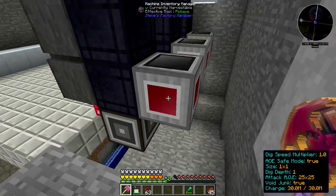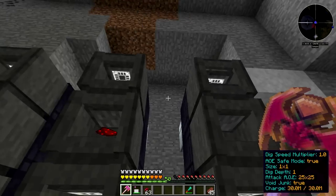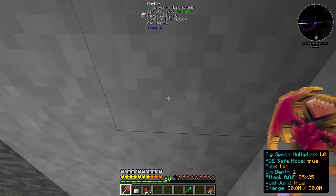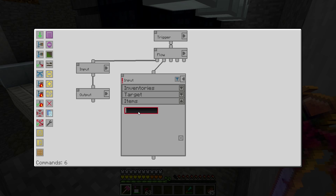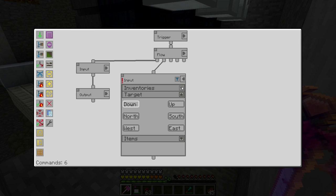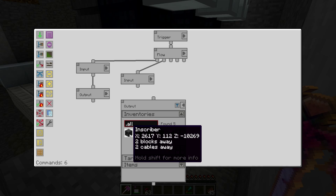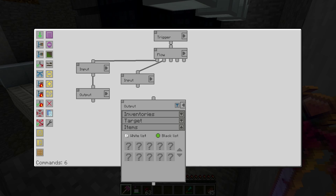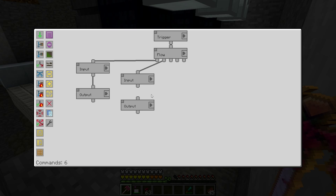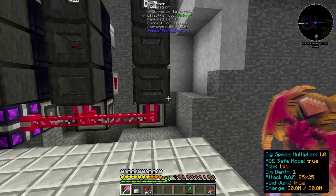We should see silicon going in but we aren't seeing it, so we want to target north. For the next inscriber we create an input and output again — the input will be gold from the chest, target doesn't matter. We output it to the lowest inscriber, targeting north, with a gold whitelist. Now we are printing the logic circuits.